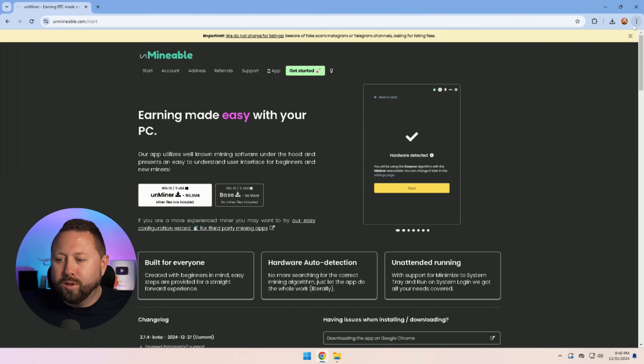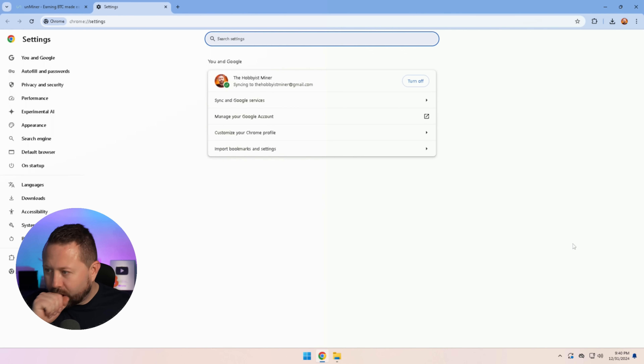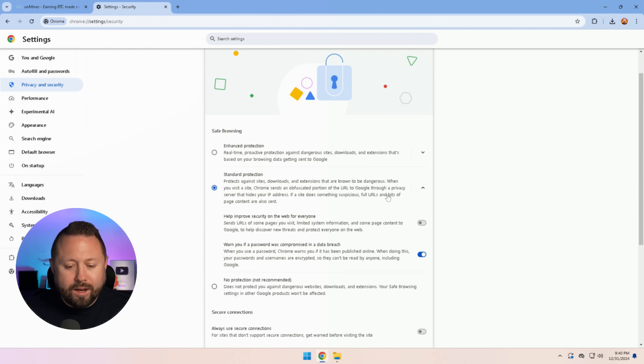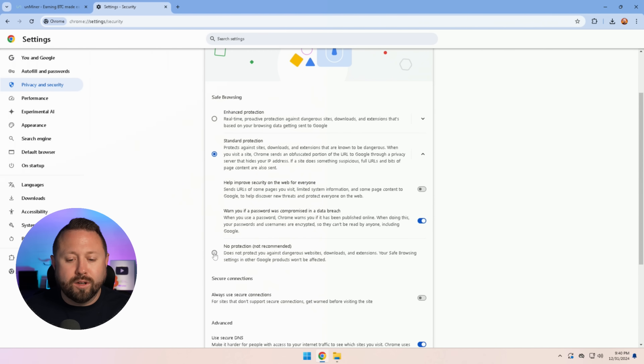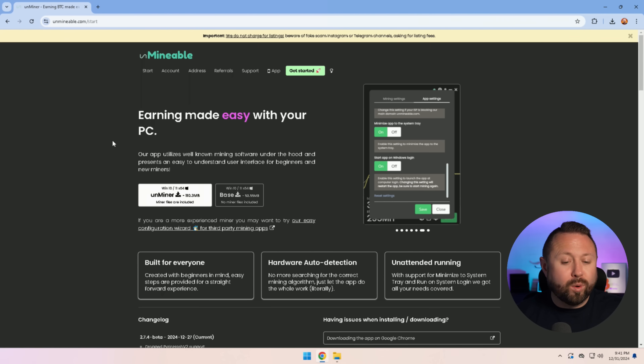In the upper right-hand corner, we're going to click the three dots and go down to Settings. Once Settings has loaded, on the right-hand side we're going to go to Privacy and Security. Once you're there, we're going to click Security directly in the middle. We're going to pick the option at the bottom that says 'No protection, not recommended.' We're just going to do this for this step and then come back in and turn this right back on to standard protection. So we're going to select No protection, it's going to warn us, and we're going to say Turn off. Let's go ahead and try this step once again.